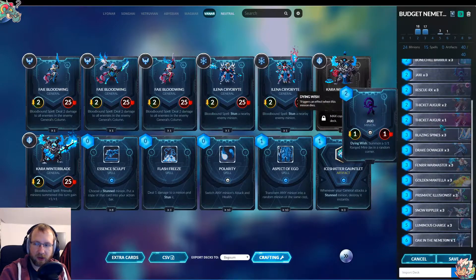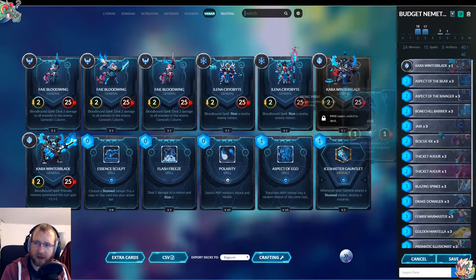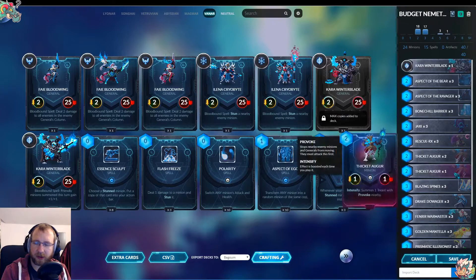Budget Nemerton — it's not a great deck. It kind of works because Rippler can create some tokens and the boss isn't really playing around ability, but other than that it's kind of hard. Not the best Nemerton deck; I would use it against bosses but not on ladder.